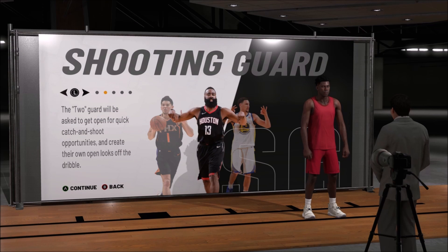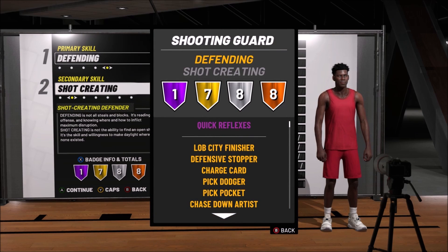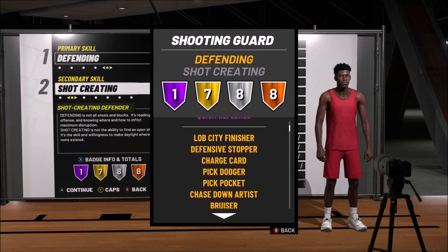The true goal with creating this archetype is to get a true 3-and-D player for 2K19, which is really hard to do because you can't really get a strong defender and a strong scorer. I want him to be competent from behind the three-point line, able to finish at the rim, but of course play strong defense. Here are the badges of the Shot Creating Defender.